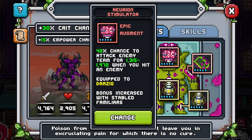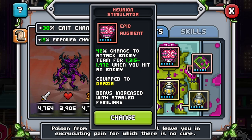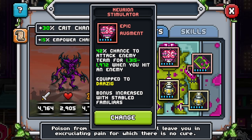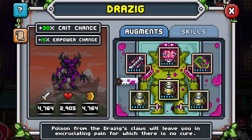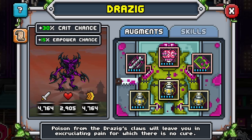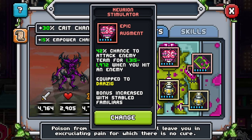For the brain, I recommend something triggered when you hit - not per turn - because if you do have any dual strike or anything, you could actually proc your brain twice. So that's pretty good. I love an offensive brain. I don't think defensive brains are that great on Drazig, but it's doable. If I have a Drazig, I kind of prefer to have a healer on the team as well, or just have a bunch of other defensive brains on my other familiars. Usually when I take Drazig somewhere, it's because I need the power. Whatever gives you the most percentage is always better, because you want to be proccing that brain as much as possible.